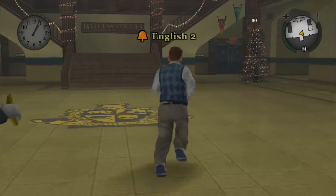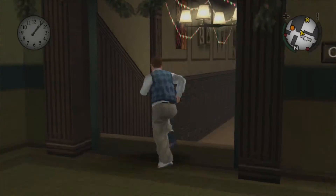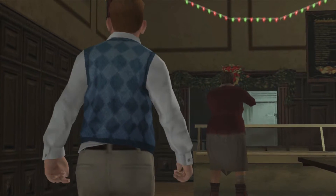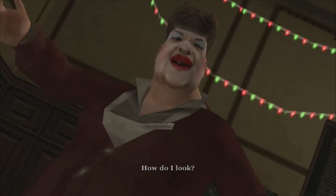Let's go here — what's the class? English. I hate English. Then we'll do the English class. Hey Edna, I got your stuff. Hey Edna, you old bat, I got your stuff! How do I look? Fantastic! If I was 50 years older, I'd date you myself.